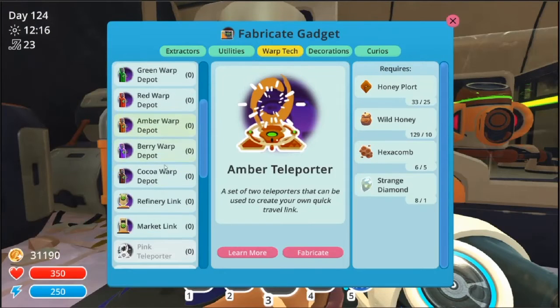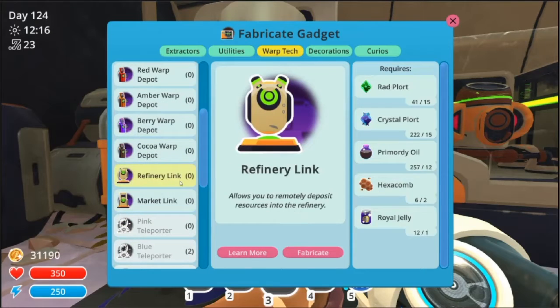With the warp tech and the refinery links, looks like I can only make two — need more rad plorts. I'll see if I can get some more honeycombing rad plorts, because I've got four teleporter locations.